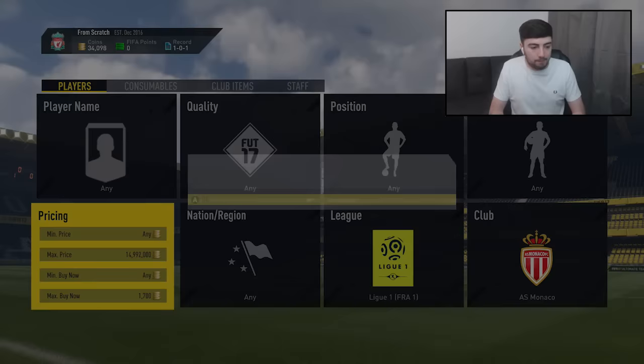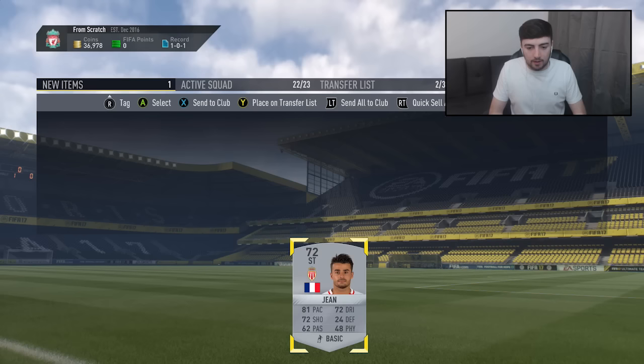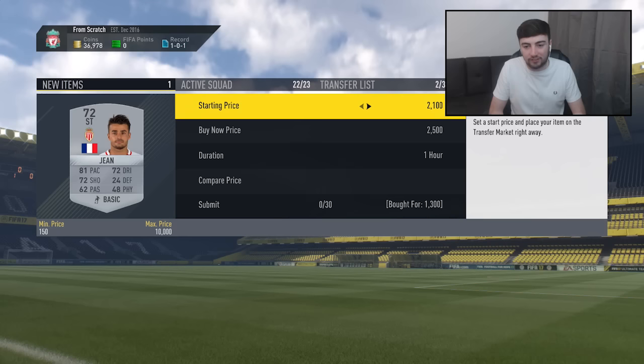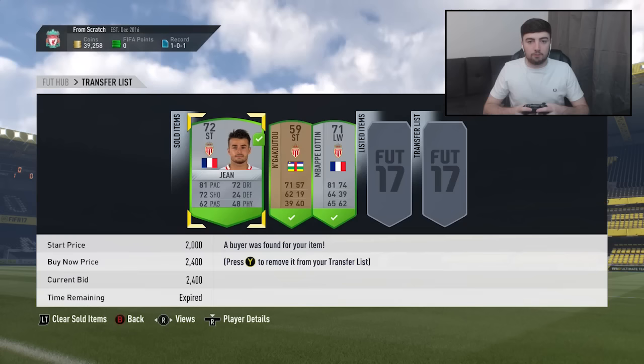1.3k and I was absolutely rapid on that snipe — another silver player. Not sure why the market was going a bit slow there. Let's check his price: not many of this guy on the market, only 2,500 coins, so a similar price to the others. We'll undercut slightly and list him for 2.4k — at least 1,000 coin profit on that snipe.